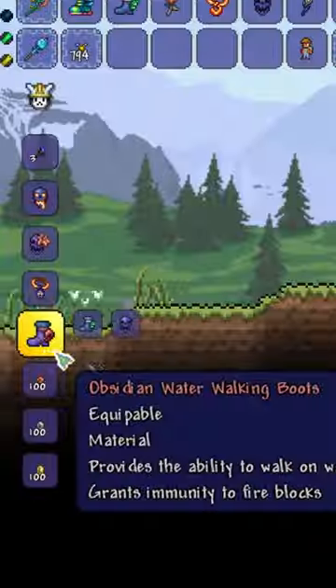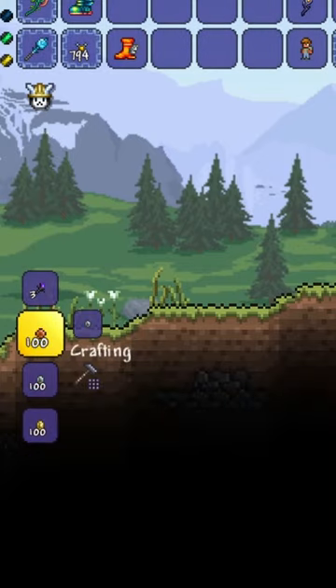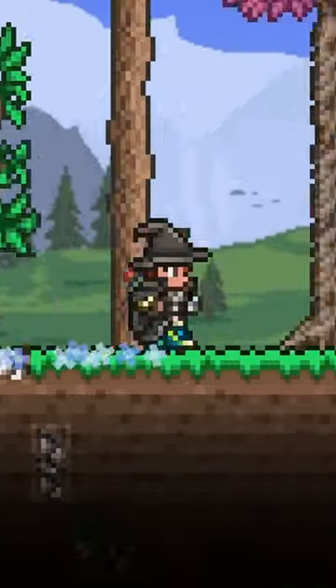Now get the Obsidian Rose from the imps. Now combine that into the Lava Waders. And then make that into the Terra Spark Boots. And that...